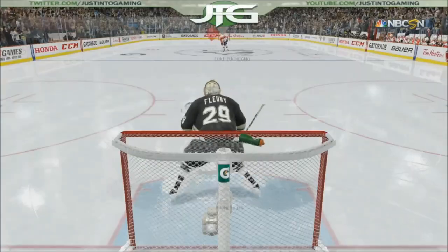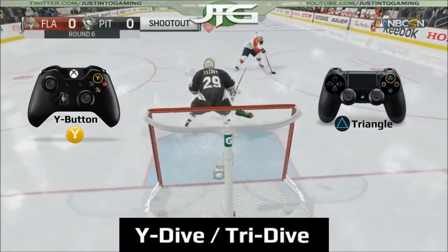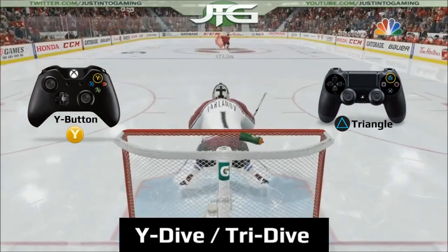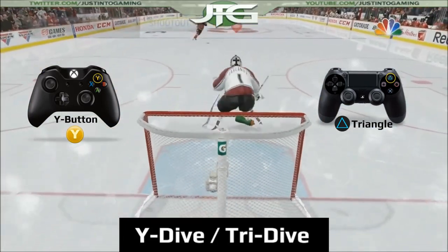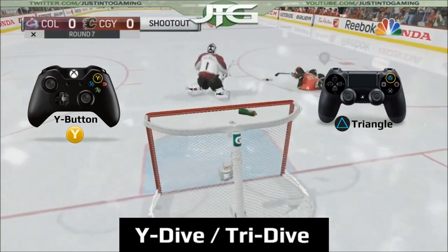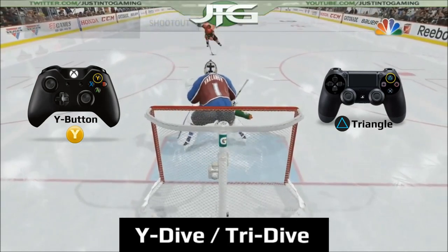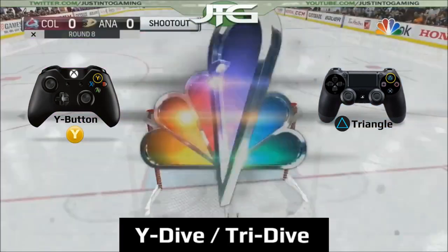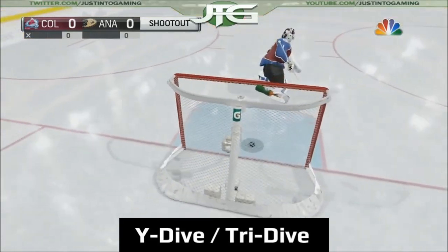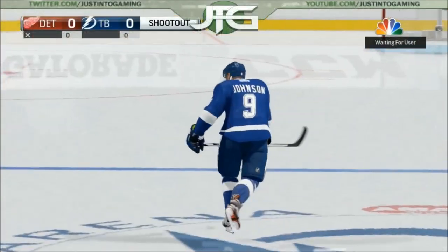A fourth and unusual option I've seen with some success is pressing the cover up button — on Xbox this is the Y dive, and on PlayStation it involves the triangle button, so I'm calling it the tri dive. This takes timing and a little bit of luck. If you press the cover up button at the right time, usually when the skater is at the hash marks, your goalie will dive at the skater and try to catch him off guard and take the puck away. The risk is that if you miss it's a very easy goal. I'm not that great at this move personally, but I know a few people who are really good at it, so maybe it'll work for you.